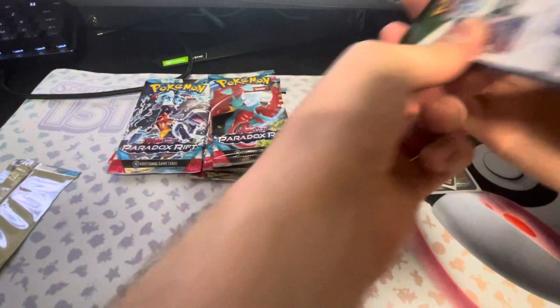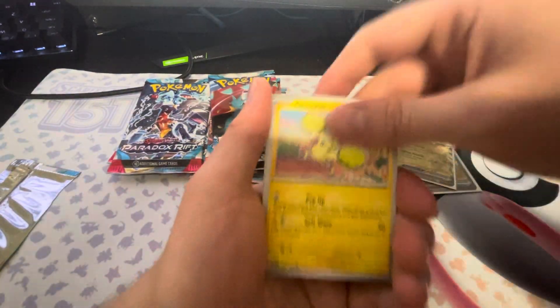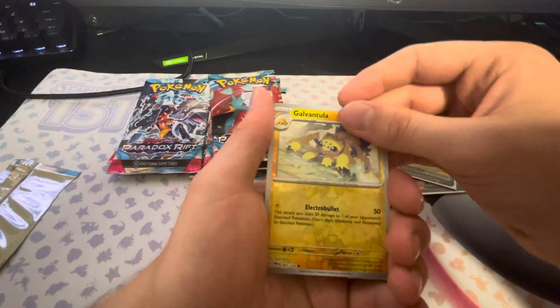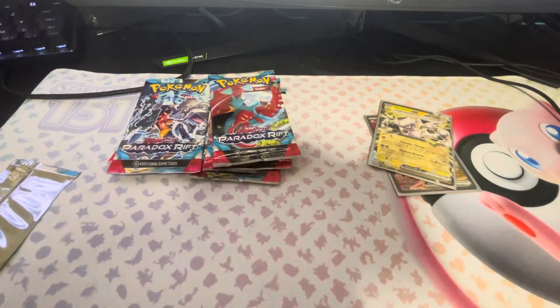Fifth pack. Let's see. Got an Oricorio, Swablu, a Tatsiguru, Dondozo, another Swablu, Galvantula, and a Latios Holo.